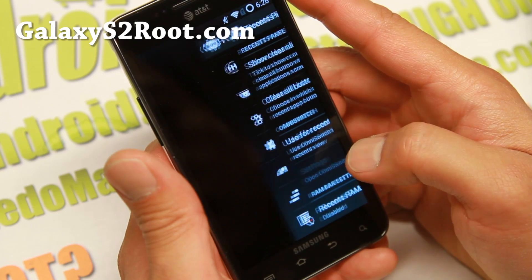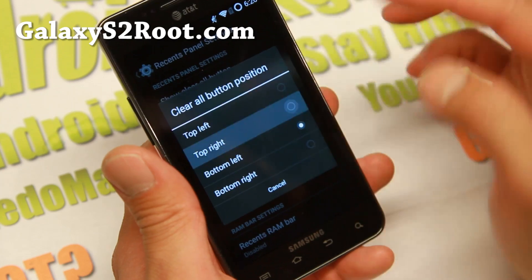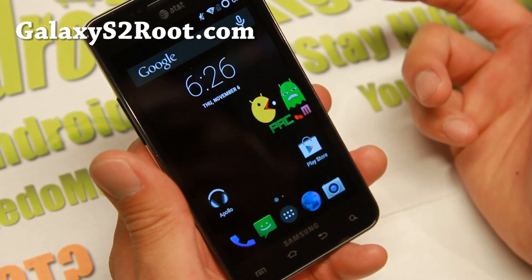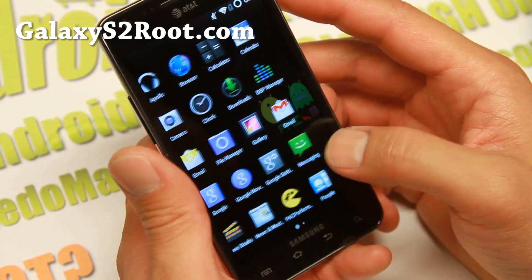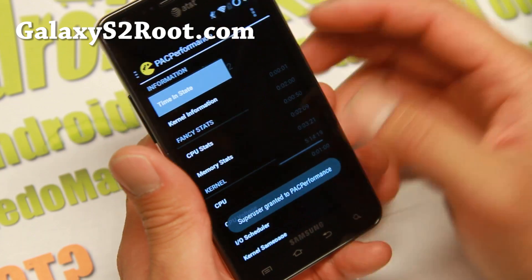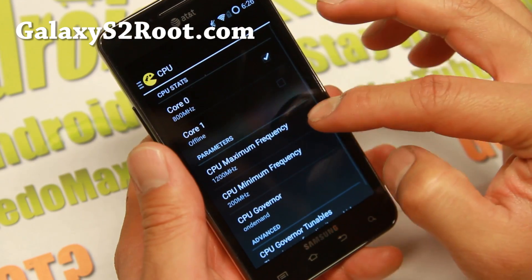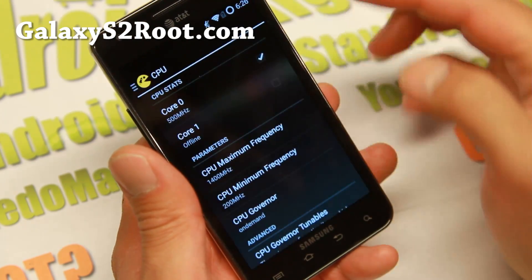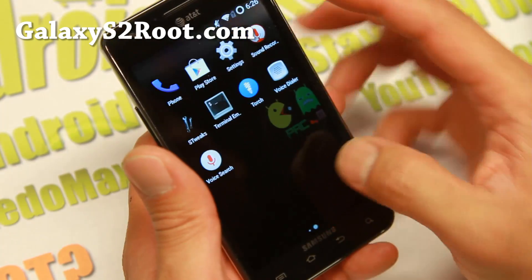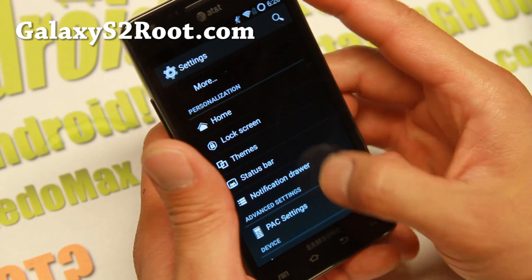Recent panels — in panel settings here, you can go ahead and change your clear all button. If you don't like it bottom right, you can put it top right. Also, pack performance — this is where you can go ahead and adjust the CPU. I do recommend setting it to 1400 megahertz, or 1.4 gigahertz — that's for optimal battery life and performance.